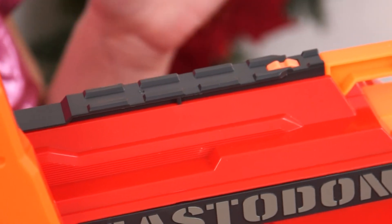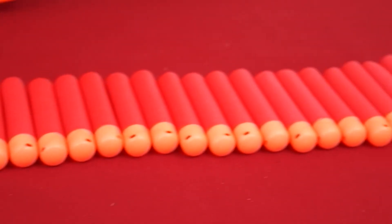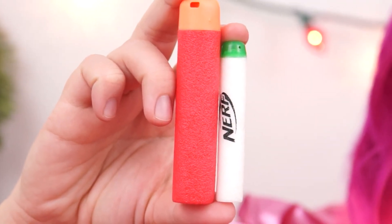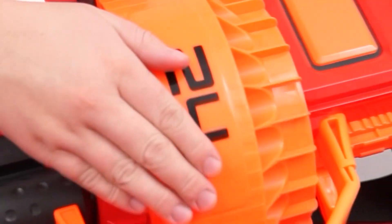And if you want to add any attachments on top, there are a couple of tactical rails up here so you can do that. And these are our 24 mega darts — as you can see, they're a lot bigger than your standard size Nerf dart. Here's a glow strike dart for comparison! To load your drum, just slide the darts in the front and manually turn it.